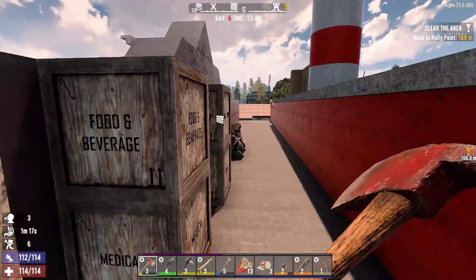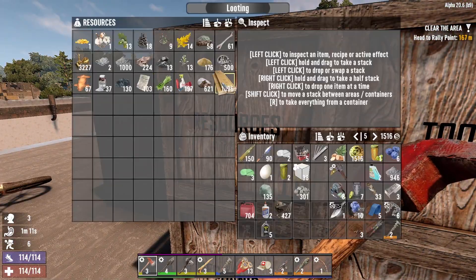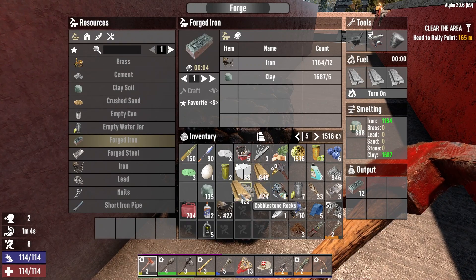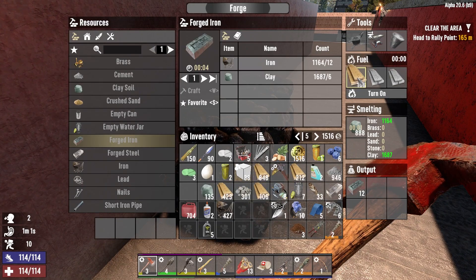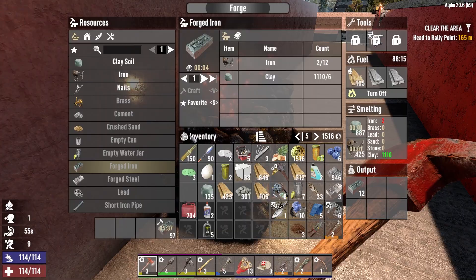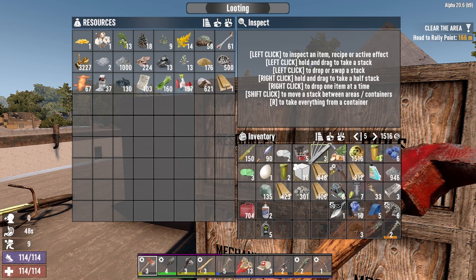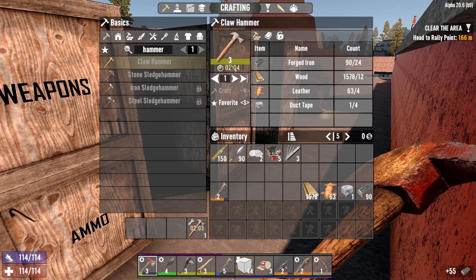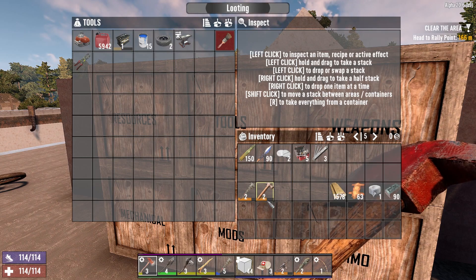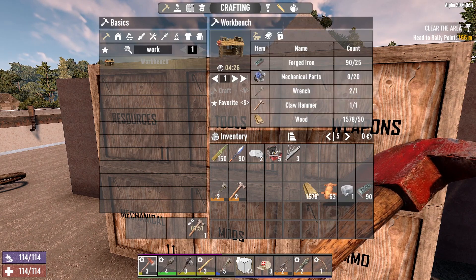I'm going to dump everything. Oh wait — I had this feeling in my gut that the forge would run out of wood and wouldn't be smelting what it's supposed to be smelting. Yep, putting more iron in — 97 forged iron, beautiful. Let me get all my stuff unloaded and then we'll look at doing a bit of crafting. I'm going to craft a level three claw hammer and use the level two one for the workbench.